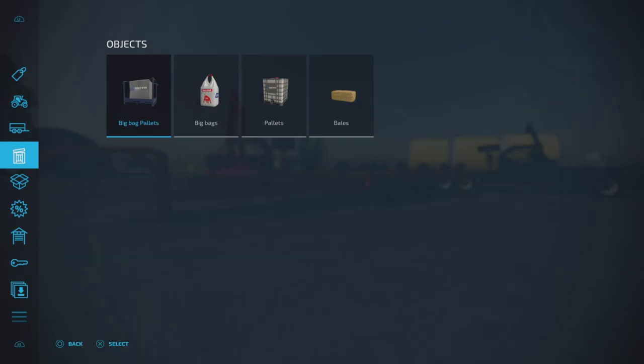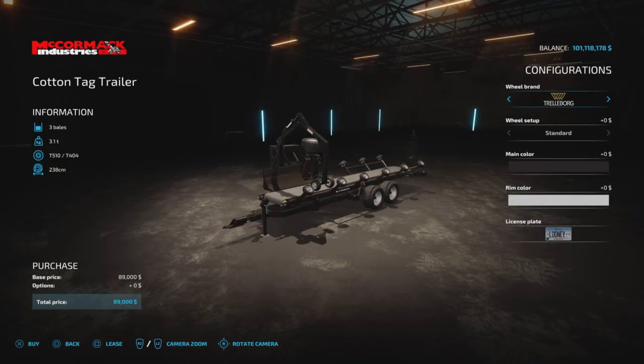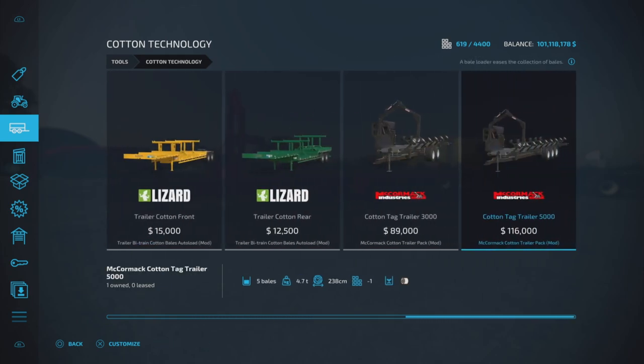If we take a look at it in our store under Cotton Technology, here is the McCormick Cotton Trailer — three bales only, and that is the Liftable Bales Pack, so that's a different mod. This is the standard. So what is different about this mod? We have the standard three-bale trailer, which is still $89,000, and will hold up to 238cm bales, which is the standard cotton bale size.